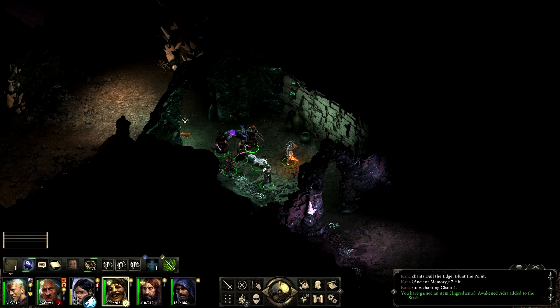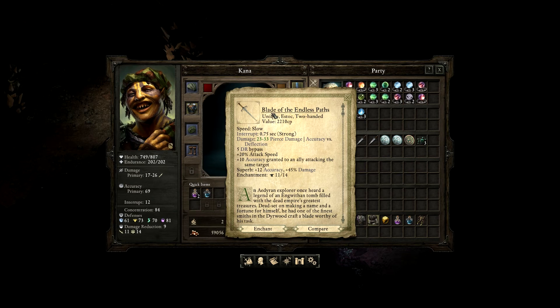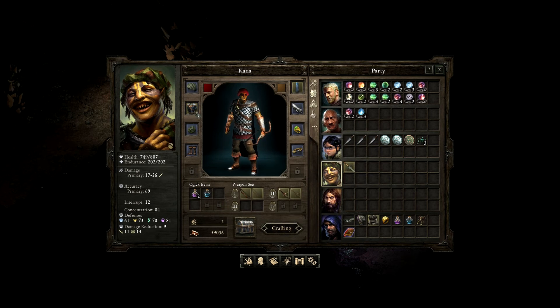Blade of the Endless Paths — we got that in the last session. Karma apparently could actually make good use of this. He's ranged at the moment but can quite easily be switched to melee. I'm thinking we'll give him the Blade of the Endless Paths once we've actually cleared the Endless Paths — as a gift, really, because he's the one who had the quest down here and seems interested in the lore. We might deck him out in heavier armour and turn him into a melee fighter, giving us three up-front melees and three ranged for a balanced party.